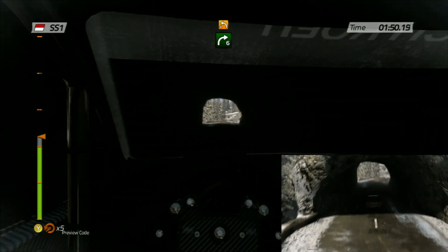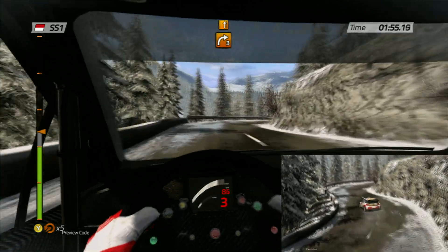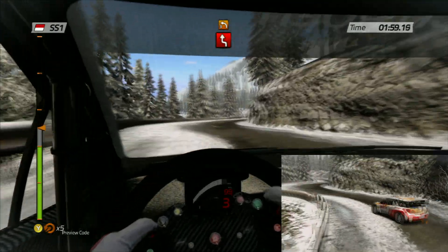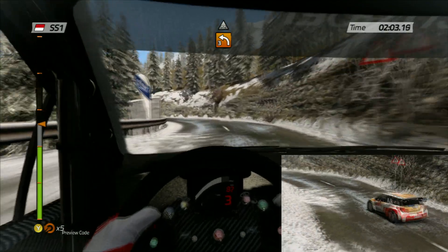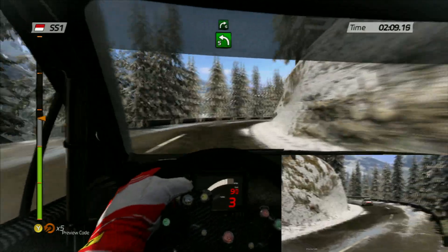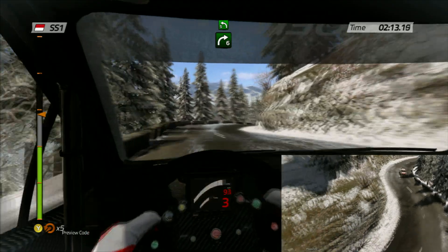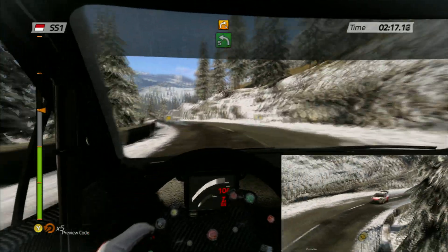Right 6, into left 4. Then right 3, keep right, into left right chicane. And 60, left 3, narrow, over bridge, open. Then right 4, open. Left 5, at right 6, and 60. Left 5, into right 4, on crest, and left 4.